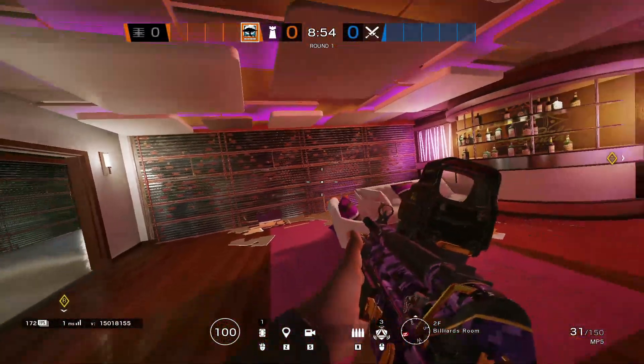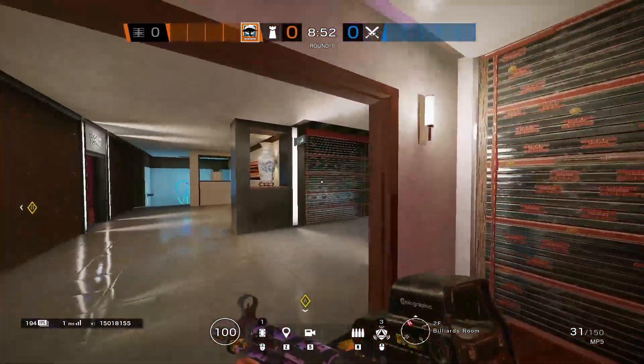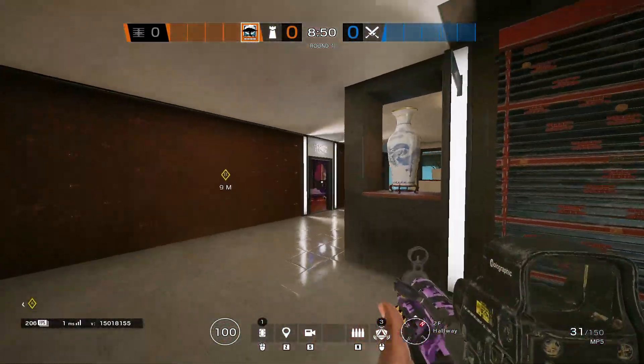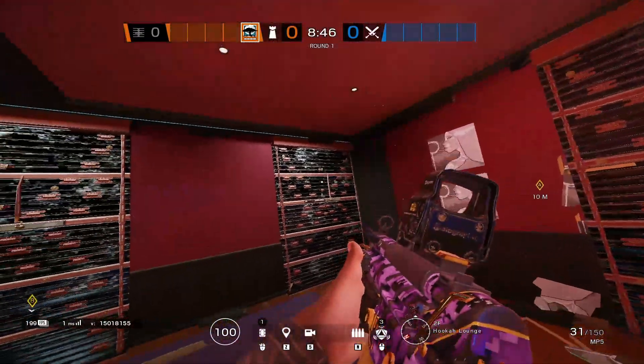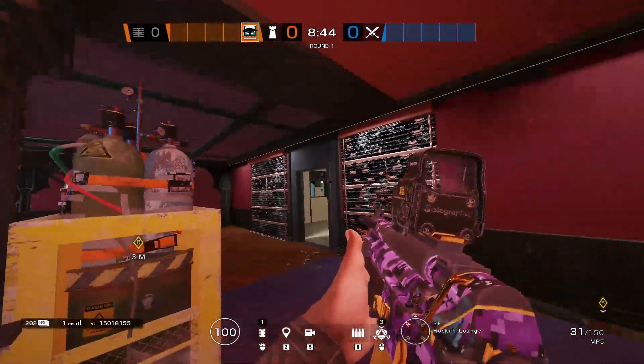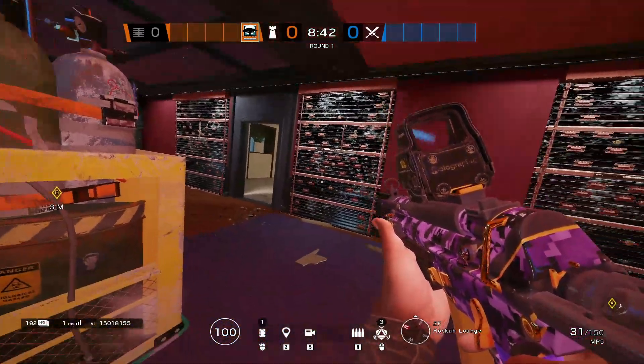Moving on to reinforcements, you're going to get the four pink bar walls, the two VIP walls, the middle Hookah wall facing Billiards, the Hookah wall facing 90, and then both of the Hookah walls on the left and right side of the Hookah door.